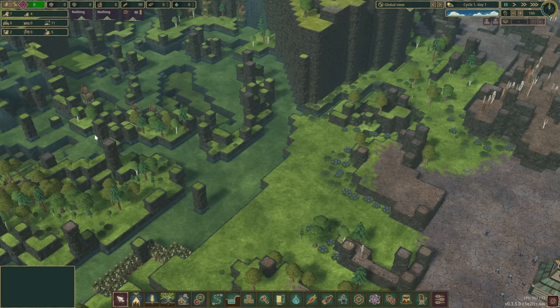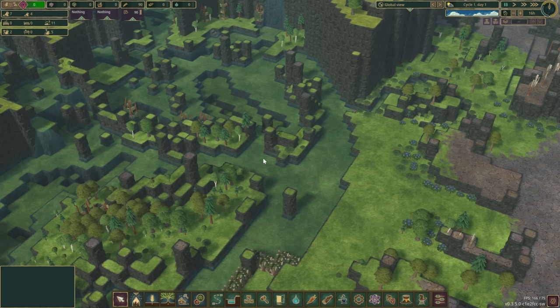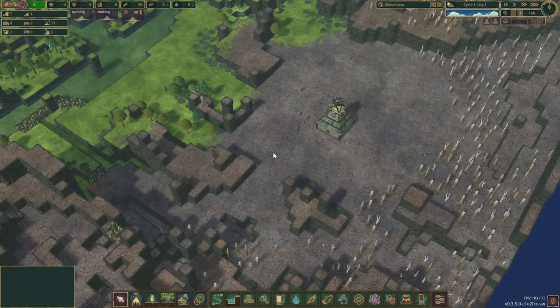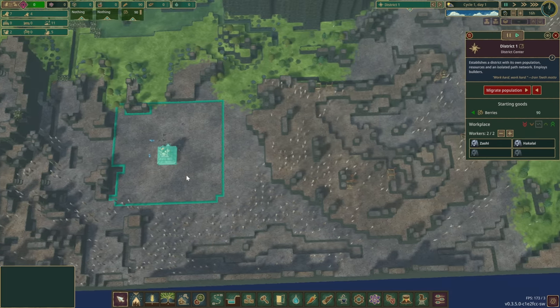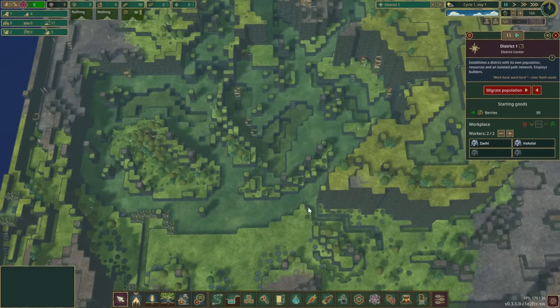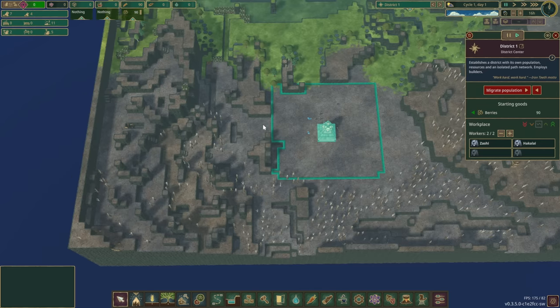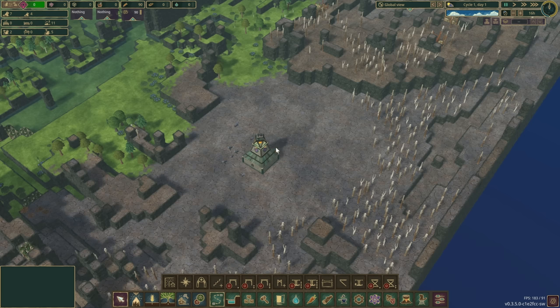Our first challenge as usual is to make sure we have water when the first drought hits. On harder difficulties I've been skipping damming the water lately, but we're going to try and do it this time. With the location of the district we're very close to the edge of the map, so we might eventually relocate it a little — we'll measure out the 70 tiles we need. First thing: we need some blocks and we'll create some paths and lumberjacks.